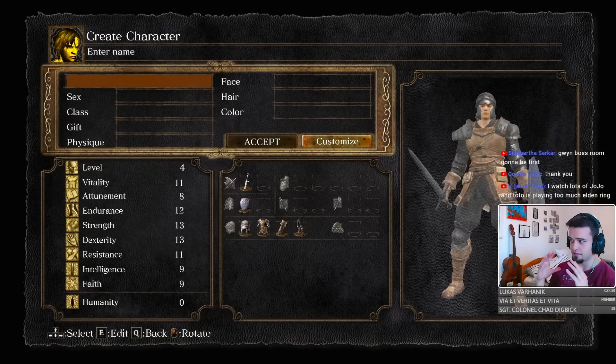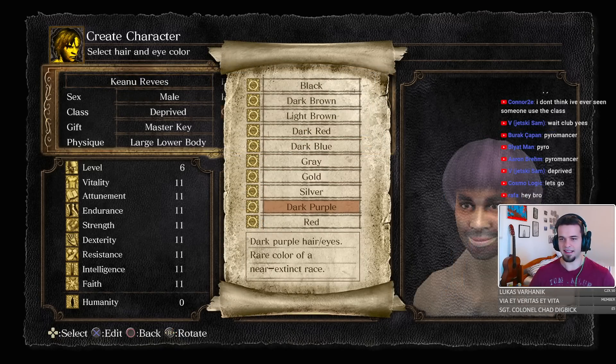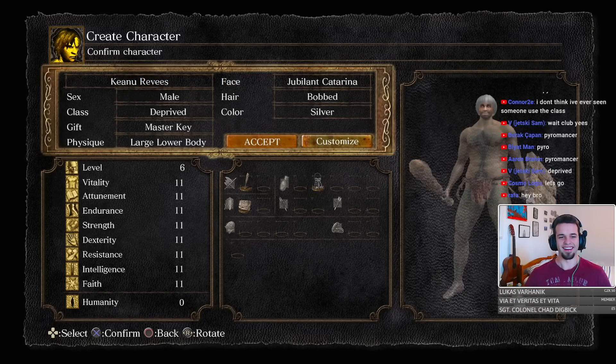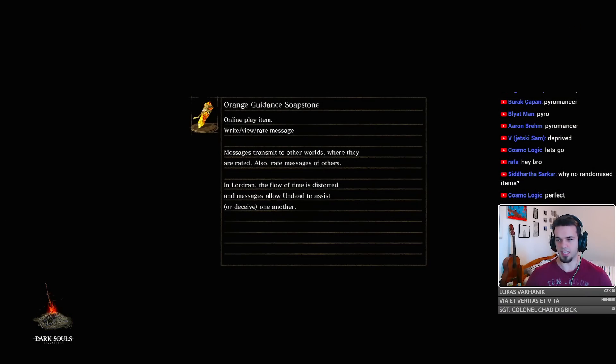I also enabled the setting that immediately transports you out of the Asylum. So once we spawn into the Asylum and make a character, we are gonna be transported out of it immediately and start in a random location. Once I pick up this item, I'm gonna be transported out of here. See? Immediately transported.